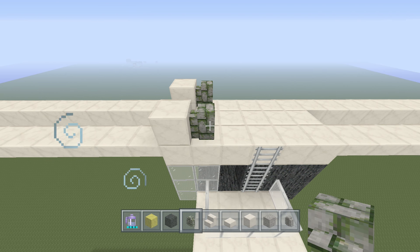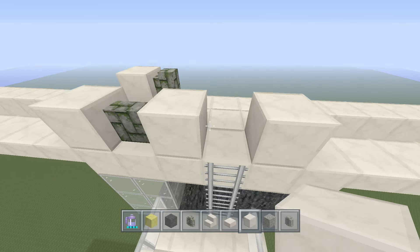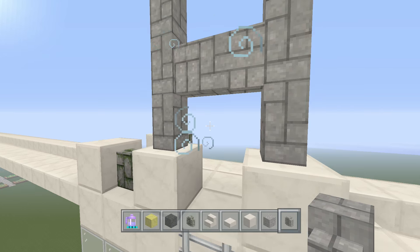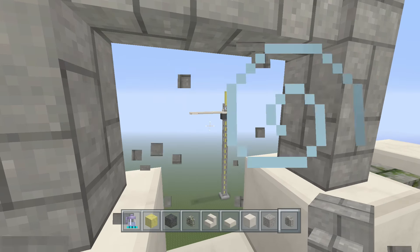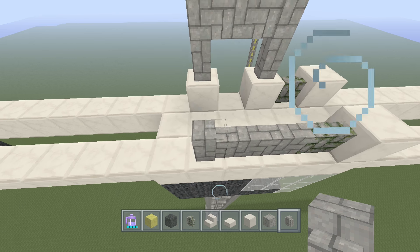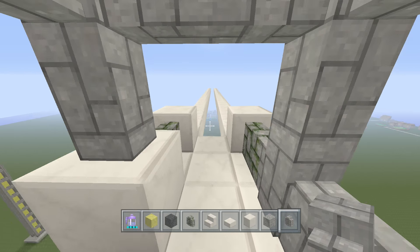This is a pretty symmetrical building, so keep that in mind. On the side with the ladder, place a block of quartz on each side of the ladder. Then take out your plain cobblestone walls and stack them three blocks high on top of those quartz blocks. On the second block, add one that comes across — this allows you to walk through after climbing the ladder. Replicate this on the other side, though you don't need the quartz blocks there since there's no ladder.